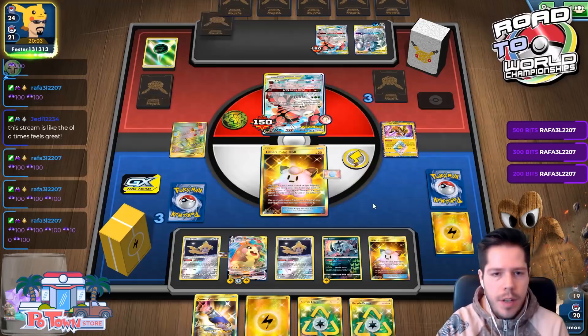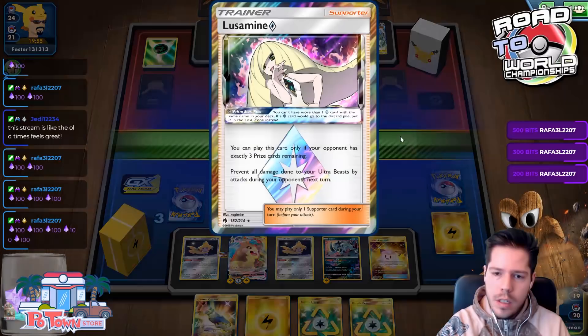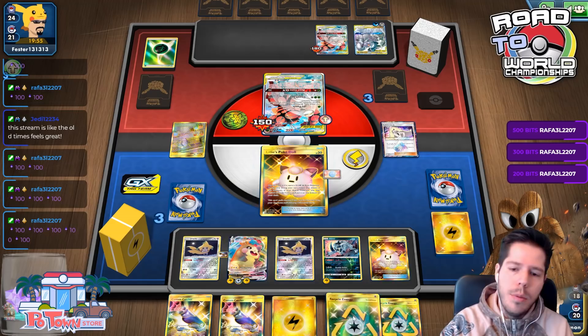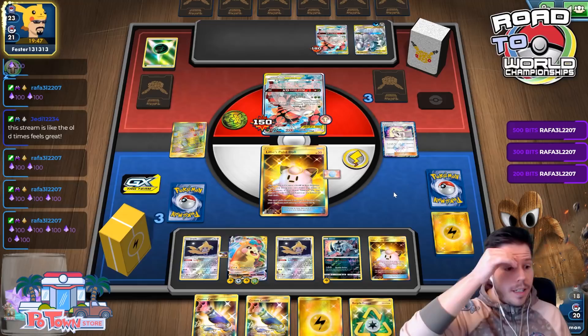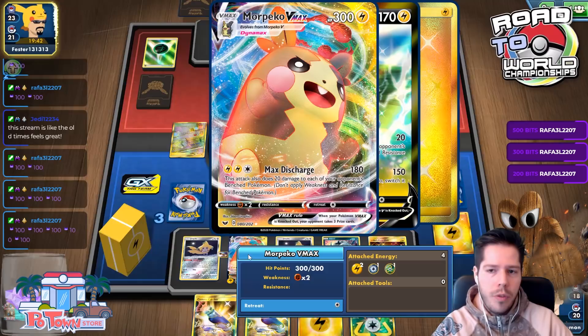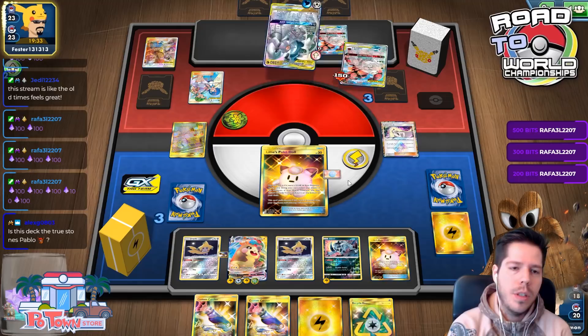If I choose not to attack, that's fine — they're not losing but they're not getting any closer to winning either. All damage done to your Ultra Beast by attacks... okay, so we can't win this turn either even though I topped it. We'll just pass — that's fine. My opponent has no way to deal 300 damage.